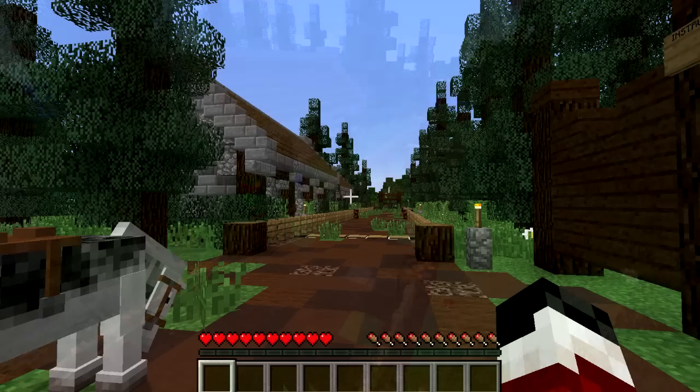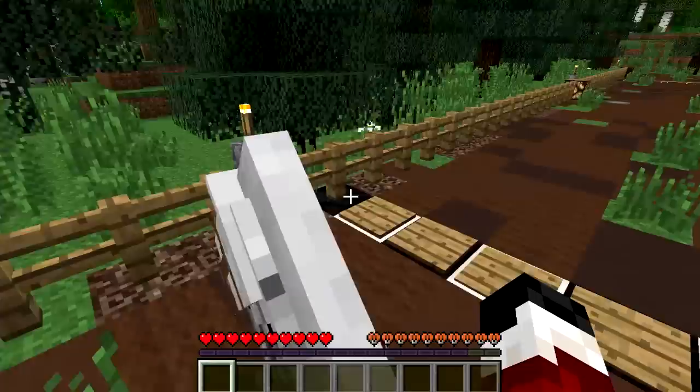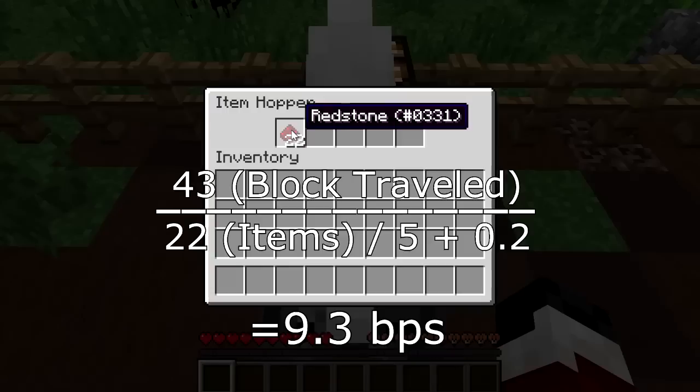So let's see this in action. When both lights are off it means it's ready to use, so we jump on our horse and go full speed across the pressure plates all the way to the ones on the other side. Now the test has finished so we can go and see our result which is in this hopper and it is 22. So with a little bit of math we can calculate the speed which is 9.3 blocks per second, which is a pretty average horse.